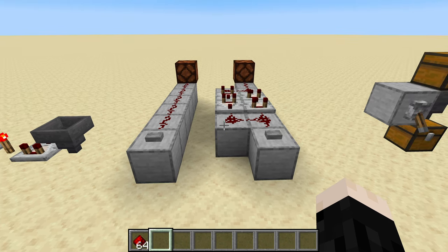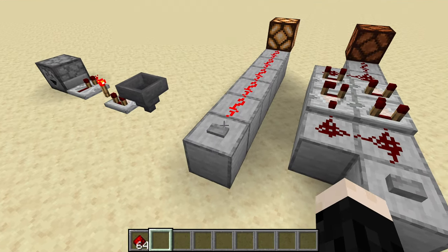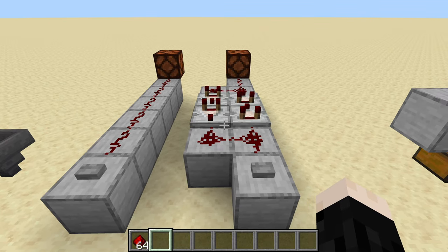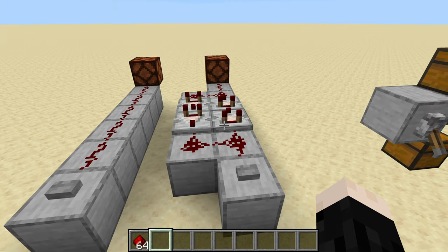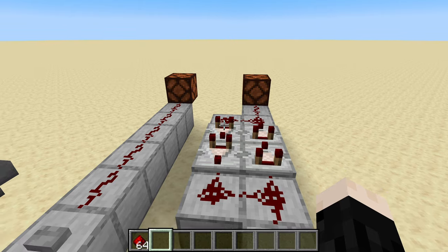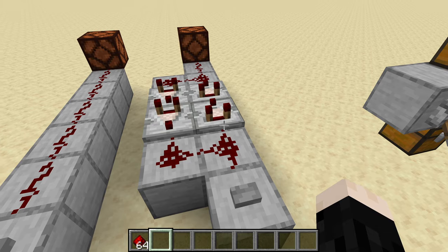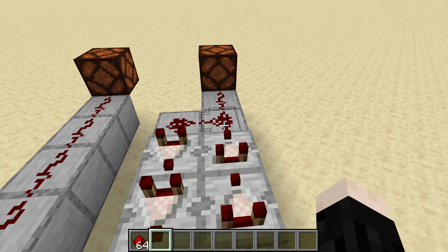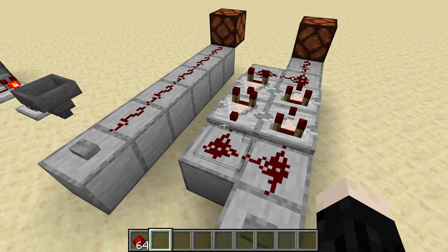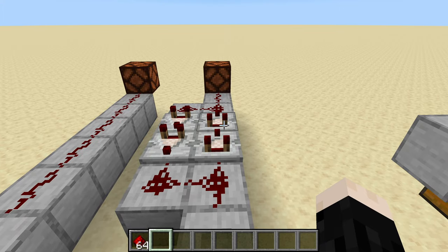I want to talk about a couple of redstone mechanics we're going to use in this build. One is the idea of a pulse extender. Normally when you push a button you get a pulse and then it turns off. But if you want that pulse to last longer, you can use a pulse extender — just a couple of comparators facing in one direction with some dust, and some comparators facing the opposite direction with more dust. A comparator takes whatever signal it gets, sends it on, and then it decays a little bit. So the signal does fade but it takes much, much longer.